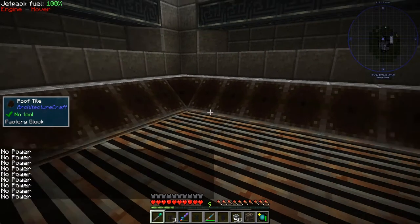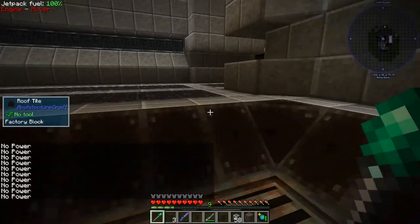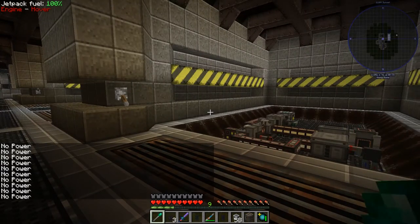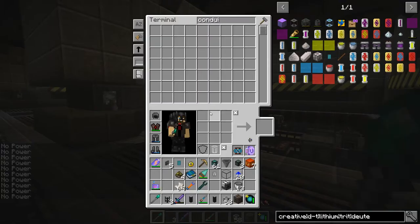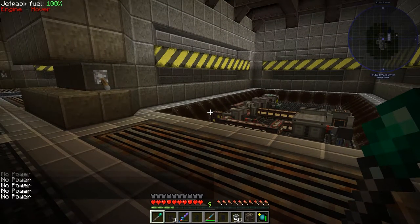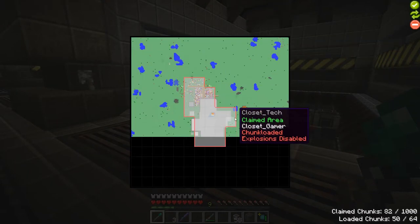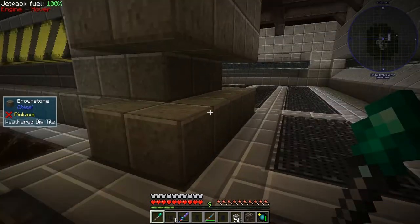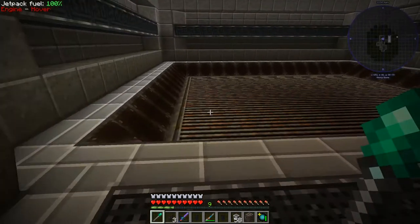There's no power again — it's really bugging me. I keep tapping the shortcut and eventually it comes up. It probably has to do with chunk loading. Let me check — claim chunks, loaded chunks: 50 of 64. I don't see what the problem is. I'll see an option to unclaim all chunks — no, I don't want to do that. I'll just work with it.